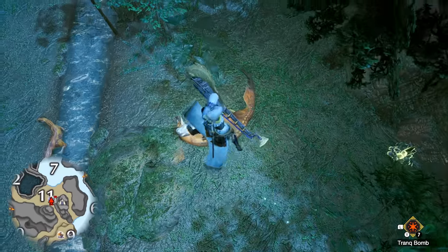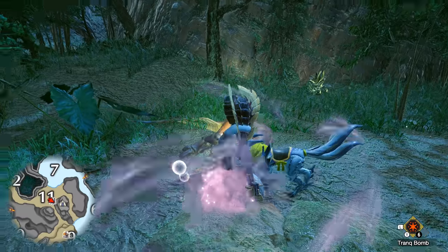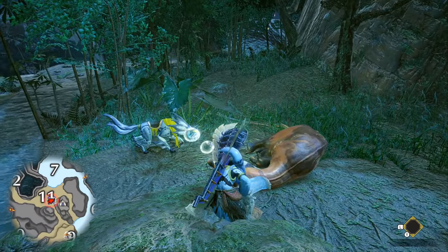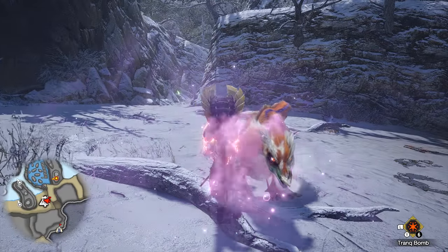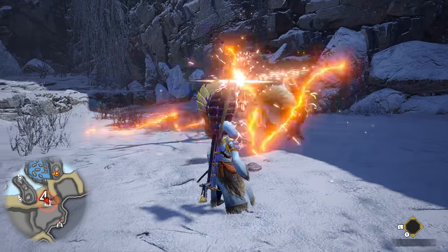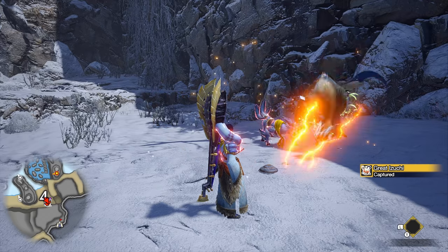If you're aiming to capture a monster, you'll need to wait until you see a blue icon over them on the mini-map or look for their limping animation. Instead of trapping them and then tranquilizing them twice, you can actually tranquilize them first and then as soon as they hit that trap, they'll be automatically captured. Not super useful, but does make you look more confident.